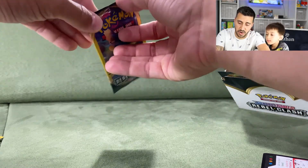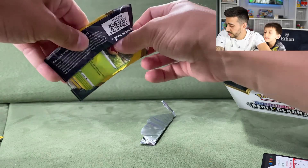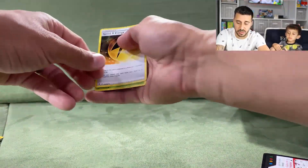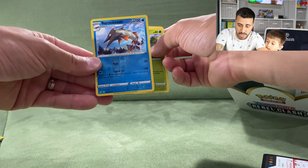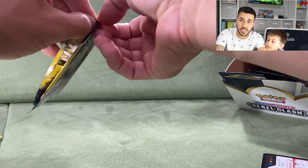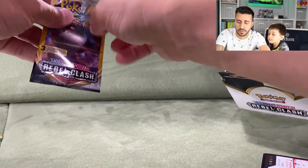Now we move on to the Rebel Clash packs, featuring Leon on the cover. We got a Speed Energy, an Applin, and a reverse holographic Barraskewda. It's kind of cool because we're also trying to fill up Ethan's Rebel Clash series deck. These packs have Dynamax Pokemon in them — let's find out.